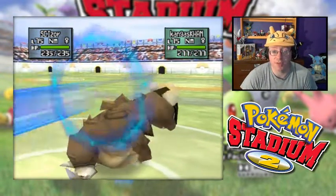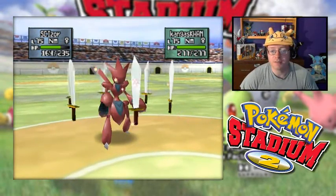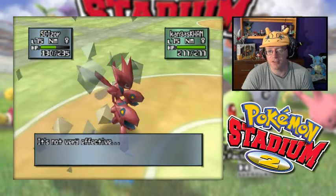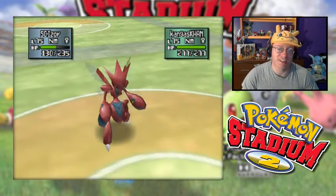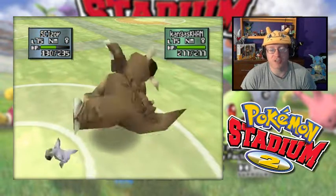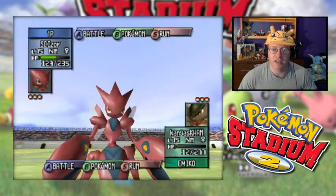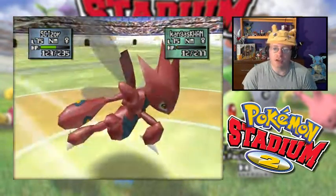Mega Punch — we resist that. It is STAB of course, and that was a critical hit too. We handled it quite nicely. Let's get our attack stat up and boosted. I want at least one more Swords Dance before launching attacks on Kangaskhan. Another Mega Punch — is it Mega Kick that has less than full accuracy? Either way, we survived. Swords Dance — we're at plus four attack now. Time to start launching retaliation strikes against Kangaskhan with Steel Wing. When Steel-type was first introduced in Gen 2, there were only three Steel attacks: Steel Wing, Metal Claw, and Iron Tail, and none of them are fully accurate. Steel Wing is like 85% accuracy. Serious damage. Quick Attack for the KO — brings Kangaskhan down.